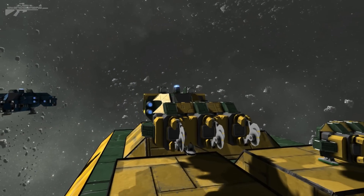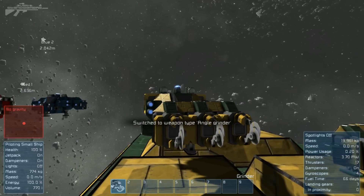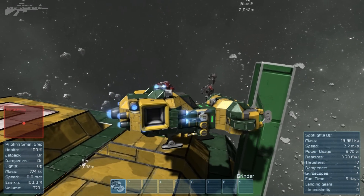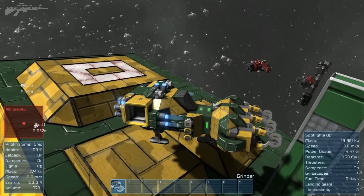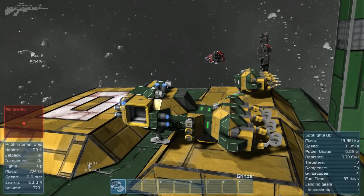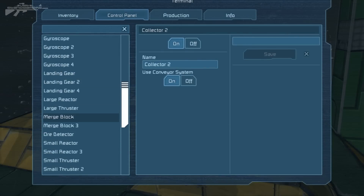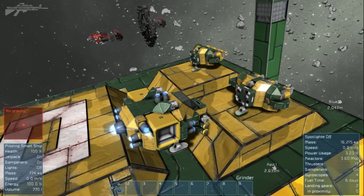Then all you do is disengage the landing gears and you are one ship. We've got instant control over those grinders, or anything on the front of that attachment. You can see how it's working really well. Say you were doing another job — you just return it to the pad, lock it down in place, then disengage. Go back onto the menu, find the merge block, turn it off, and you can disconnect really easily.